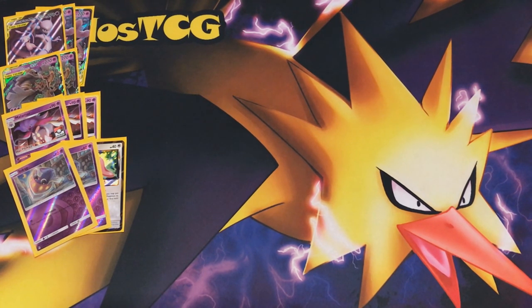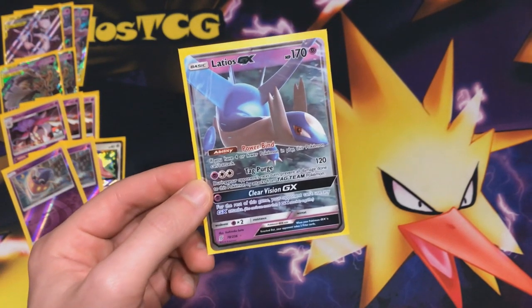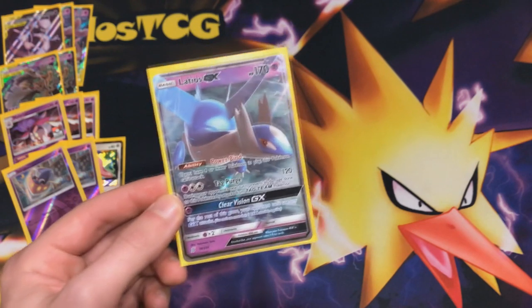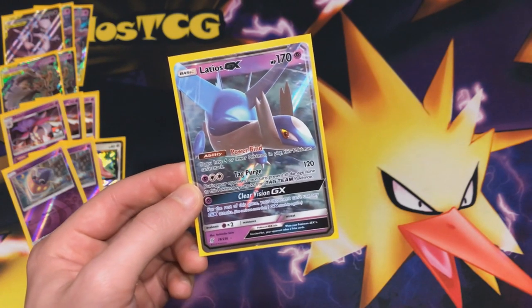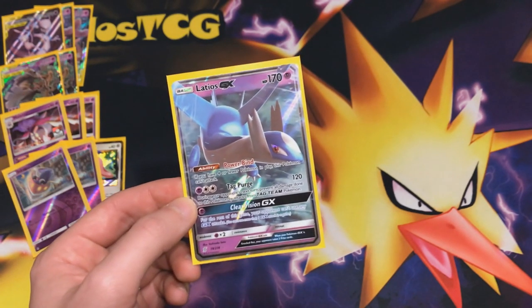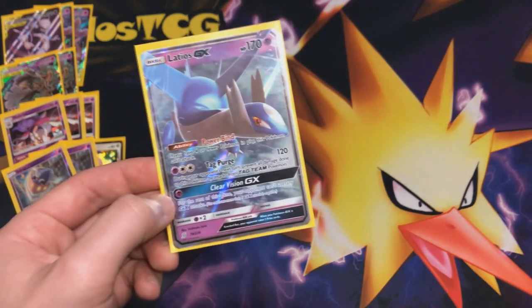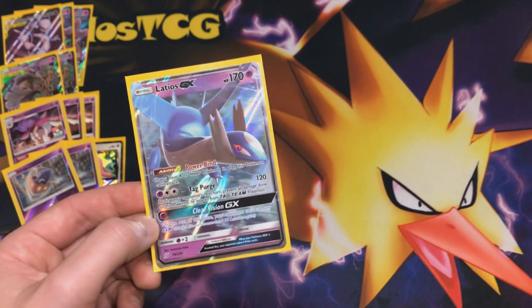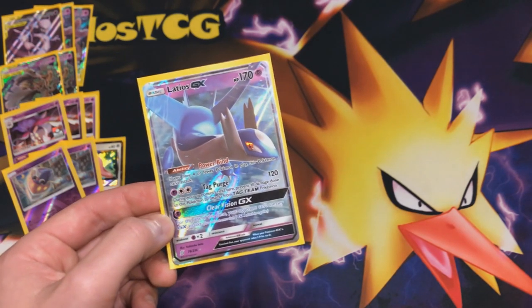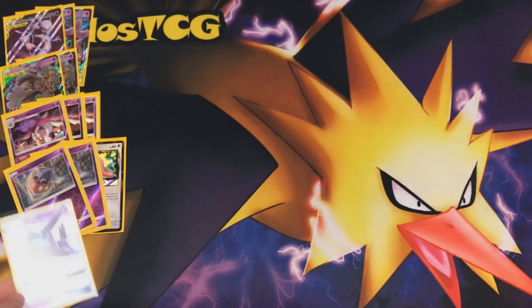Now we're going to talk about some Pokémon we also want to run in this list. We're going to be running Latios GX — not only is it nice to use Tag Purge if the opponent runs a heavy Tag Team GX deck, for instance a Green's build with Reshiram & Charizard, but if they only run Tag Teams, Latios can use Tag Purge to just slow the opponent down. It's also nice in the mirror match. We also have Clear Vision to make sure the opponent cannot use their GX move — for instance stopping Altered Creation GX against an ADP list, and also against other heavy GX-focused decks. Don't underestimate this attack.